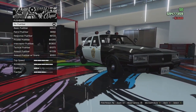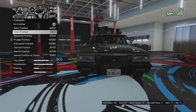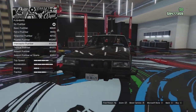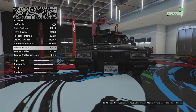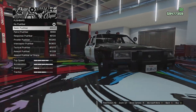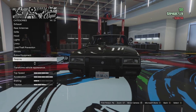Ram bars — or push bars — next. We can go for no push bar, the basic push bar, the patrol push bar, the response push bar which adds extra lights, the prowler push bar with extra lights and siren, the interceptor push bar with little bars on the side, the tactical push bar, the assault push bar which actually changes the badge on the grill, and the assault push bar with sirens. I'm just going to go for the basic one.